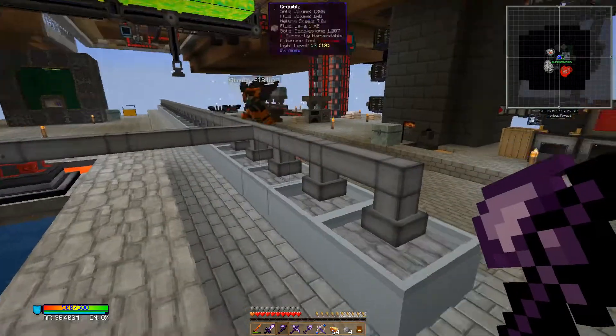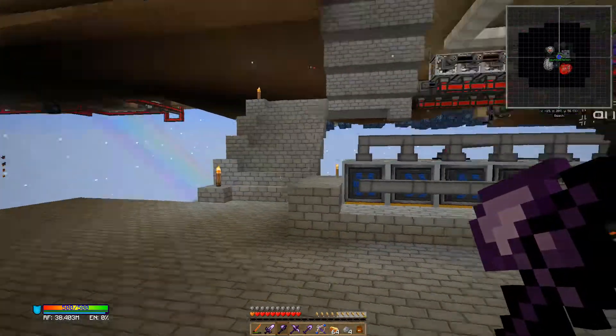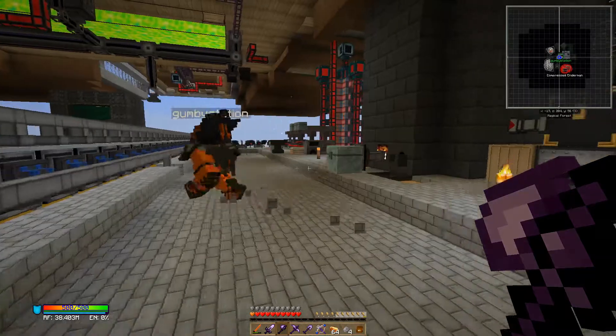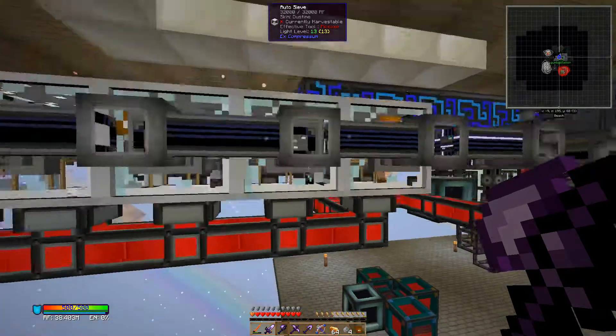Then we got downstairs, we got the lava going because we needed the cobblestone generator and we needed the lava going for power. Remember all this right here was just auto sieves and pulverizers? You had your lava generator and every time you would walk by it would just - yes, absolutely. It was kind of annoying too, it was loud.